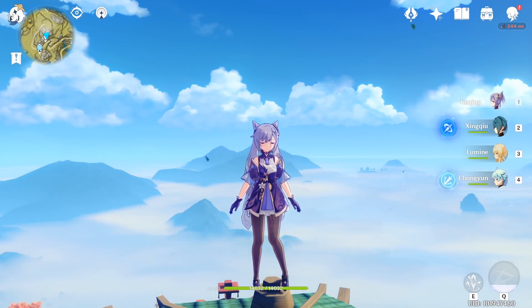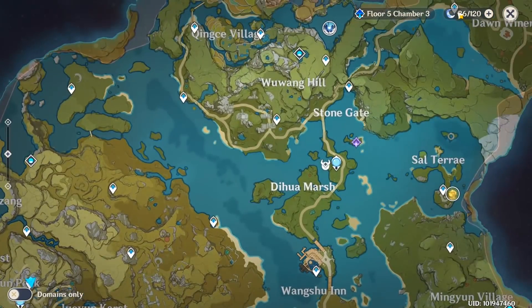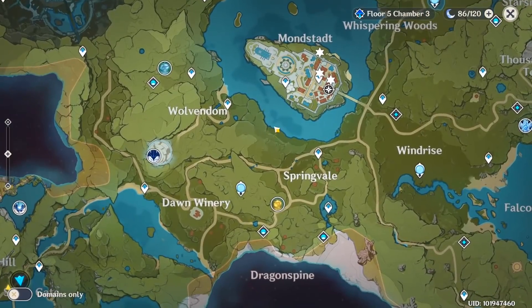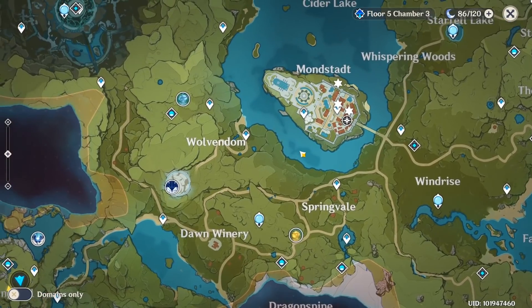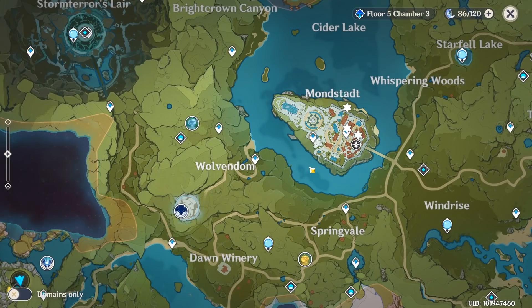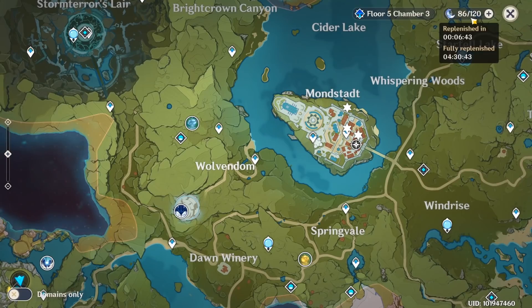Common mistake number one: look in the top right corner at your resin system. You have 120 resin, which is your stamina system in the game. This is easy to overlook because when you're playing there's a lot to take in — the atmosphere, scenery, music. But early on at adventure rank 8, which takes about 40 minutes, you unlock the ley line outcrop blossom of revelations. You don't want to be capped on resin — make sure you spend it and keep it regenerating.